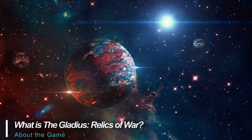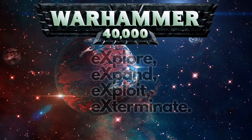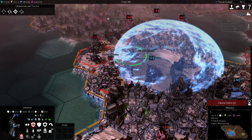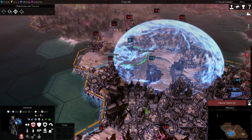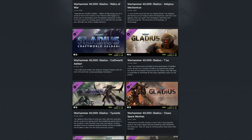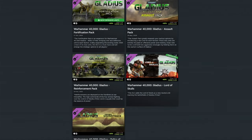Gladius: Relics of War is a 4X turn-based strategy game set in the Warhammer 40,000 universe. It features four unique playable factions, city building, resource management, researchable and tiered technology trees, single and multiplayer play across randomly generated terrains filled with brutal, unrelenting combat — very reminiscent of the tabletop game. If four factions aren't enough, there are five more factions and a handful of smaller DLC packages available for download.